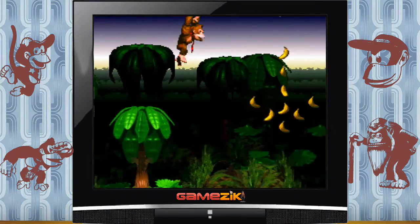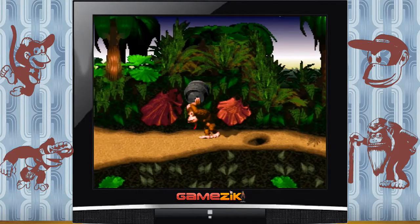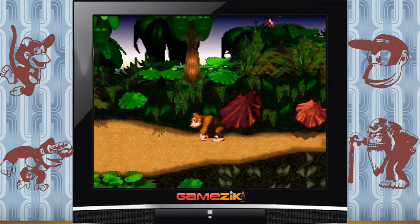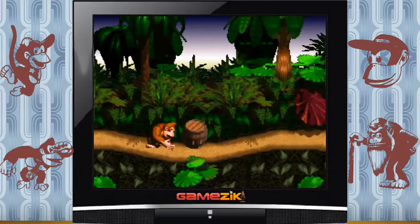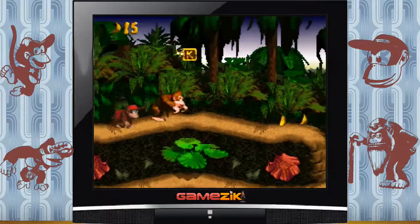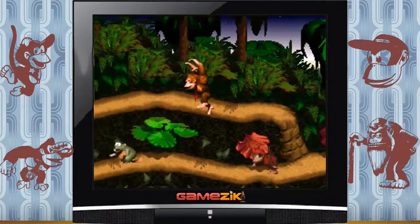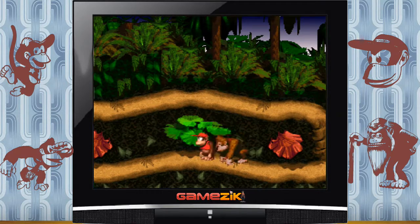Alors pourquoi est-ce que je passe par ici ? Tout simplement pour récupérer ce tonneau. De mémoire fallait se mettre à peu près ici — non, apparemment je me suis planté, j'ai été trop loin. En faisant comme ça on peut chevaucher le tonneau et avancer beaucoup plus rapidement. On va récupérer les 4 lettres du mot Kong.